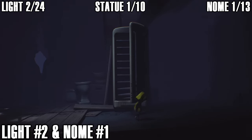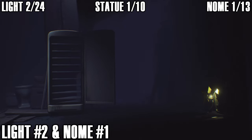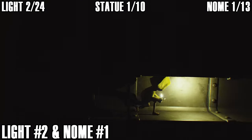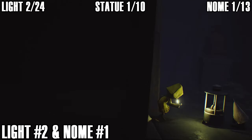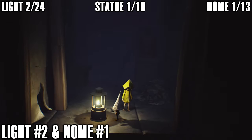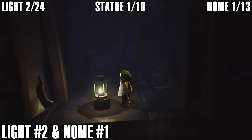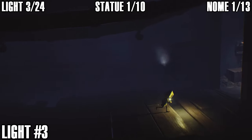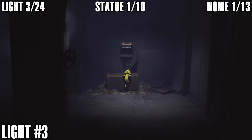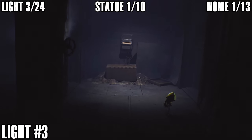Next we've got the second light and the first gnome. When you reach the area where you have to open the fridge and use it as a ladder to climb up, a gnome will run away when you open the fridge and head to the right through a crack in the wall into the vent. The light is in there along with the gnome — pick him up and give him a squeeze to make sure the collectible counts. Light number three is just after the leeches where you pull a switch — the light is close to the screen there.